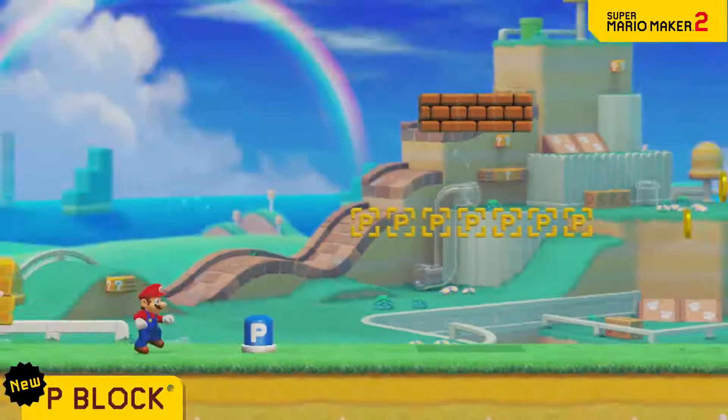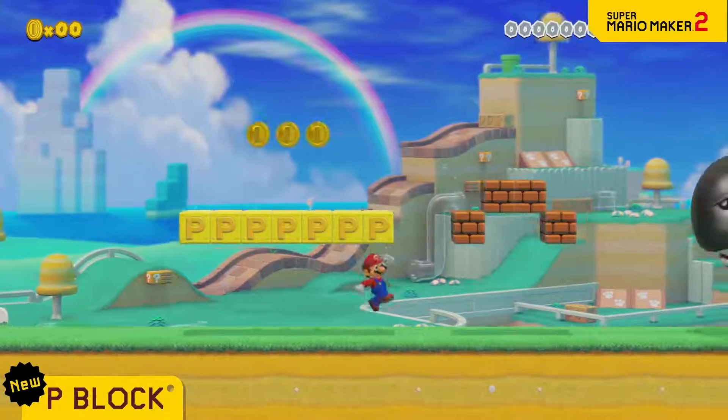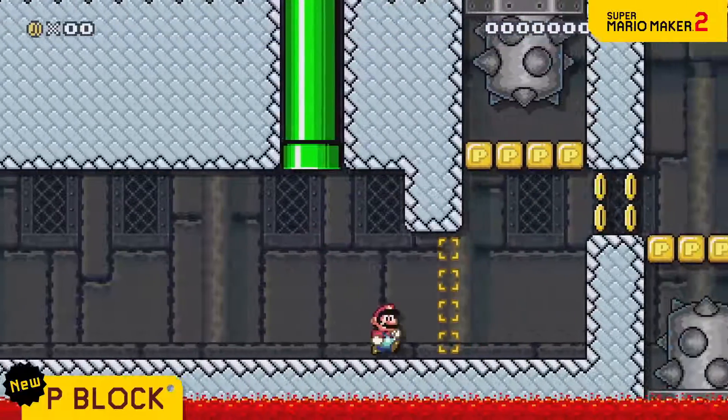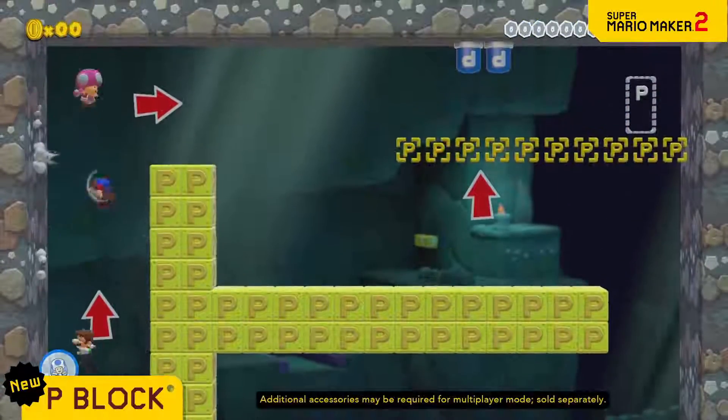Next up is the P-block. These solid, unbreakable blocks will appear when you step on a P-switch, but only temporarily. You can use it in a variety of creative ways.